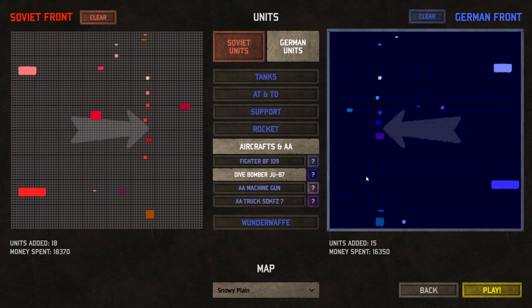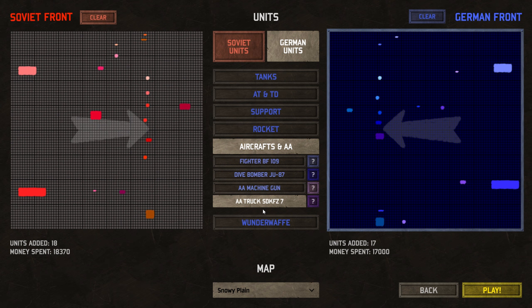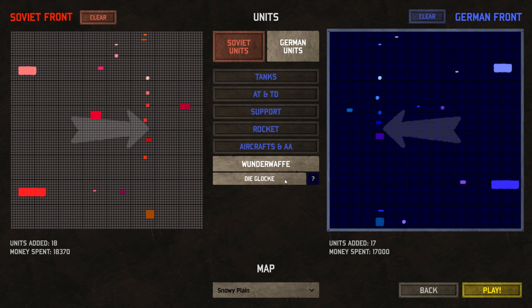We've got the BF-109 and the JU-87. And then our machine gun and the other truck. Machine gun, you can go kind of right here, and then truck, you can go over here. And then, yes, the bell. I put everything down, right? Yes, I did. And then, yes, the bell.